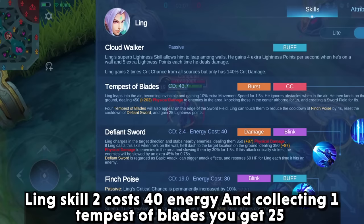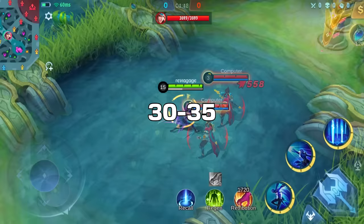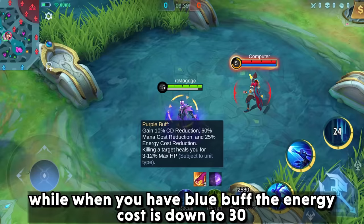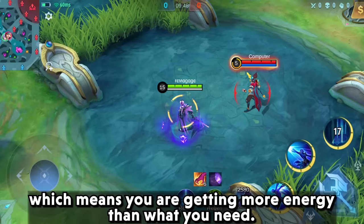Link's skill 2 costs 40 energy. Collecting 1 tempest blade gives you 25 energy, and hitting an enemy gives you roughly 30 to 35 energy points total. You will be able to collect 1 or 2 swords but not all of them. However, with blue buff, the energy cost drops to 30, which means you are gaining more energy than what you need.